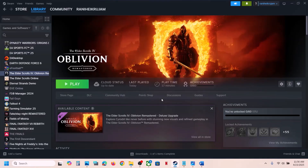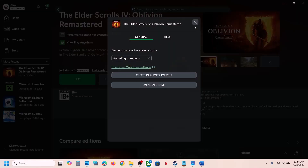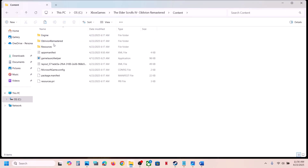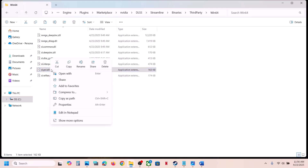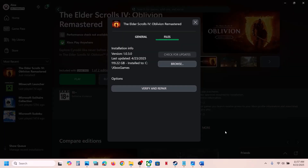Launch the game and check — this has worked for many players. If you have the game on Xbox App or Microsoft Store, right-click the game, go to Manage, then Files, and click the Browse option. Open the game folder, then Content, then Engine > Plugins > Marketplace > NVIDIA > DLSS > Streamline > Binaries > ThirdParty > Win64. Create a backup, then rename or delete the sl.pcl.dll file, launch the game and check.